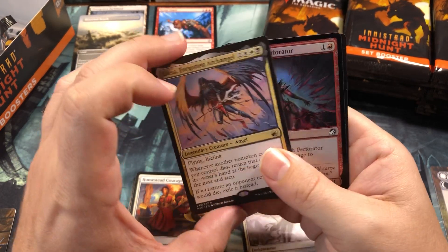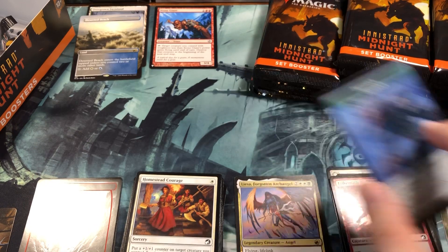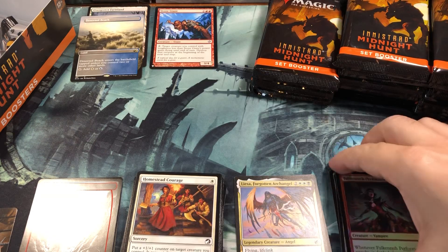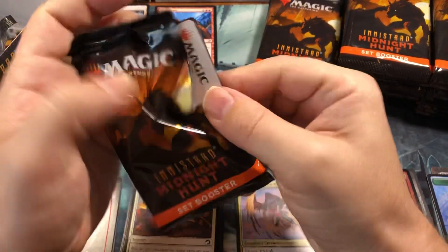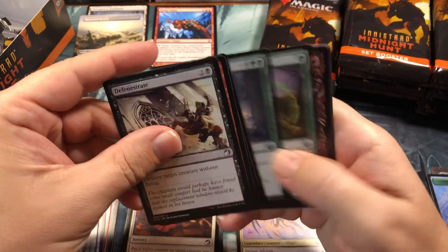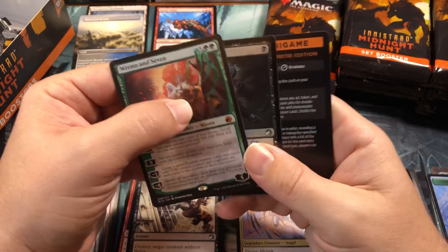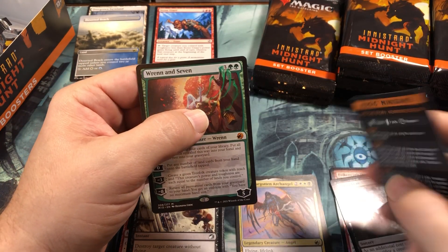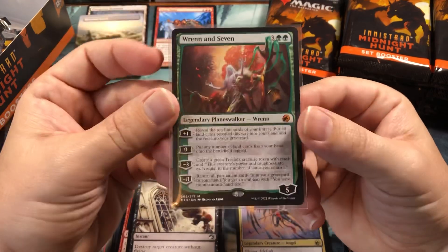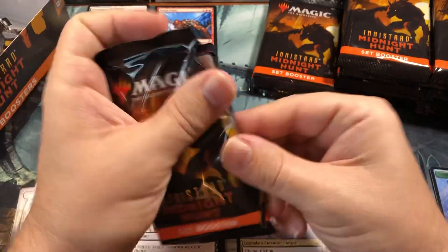There's a Liesa, Forgotten Archangel - good card. Triple Perforator is the new version of the Scorch Spitter - it's a two-drop 2/1 that deals one damage every time it attacks. It doesn't fit in the cavalcade decks, but those are kind of passé now anyway. Hey, there we go - speak of the devil! Finally number two! I guess maybe they're not nerfed as bad as I thought.